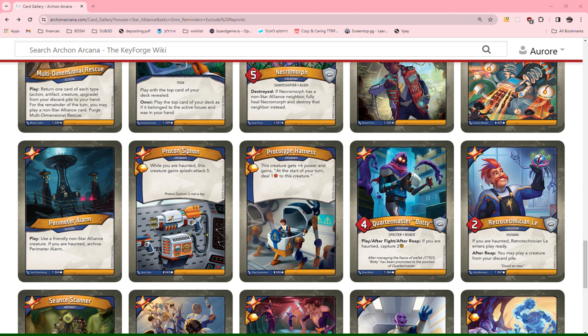Retrotechnician Le: if you are haunted, Retrotechnician Le enters play ready. After reap, you may play a creature from your discard pile. This is very neat — if you are haunted, you probably have a creature in your discard pile that you want, enters play ready, you immediately get the effect, and you get an Amber. That is a solid 1. If it were not dependent on haunted, this would be better than an Exhum, which would be a 2 for sure. This is borderline 2, but I'm going to give it a 1 for now since I don't know how easy it is to get and stay haunted in Grim Reminders yet.